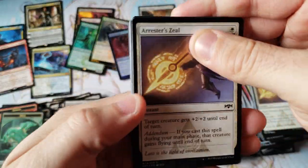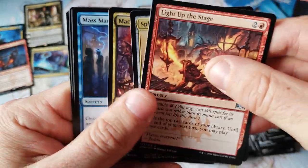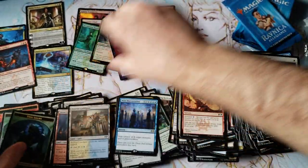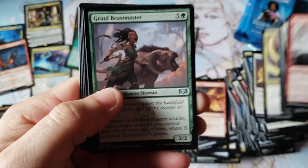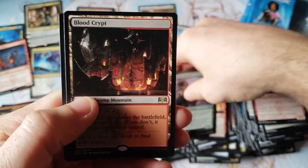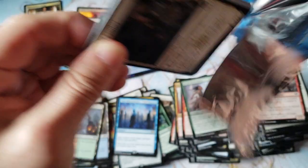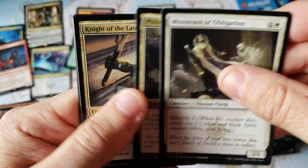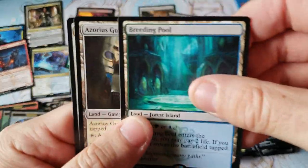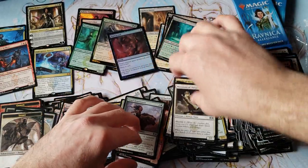So $40 worth of mythics, about $15 worth of Shocklands, $15 to $20 for the rares — I'd say we're probably about $90 right now. Mask Manipulation — nice little dollar card. Revise that to $100. Third Shockland of the box — we're at a $100 booster box right now. Not doing so bad. Four Shocklands in the box — now we're bumping up to $110. That's how fast your luck changes in this city, everybody.